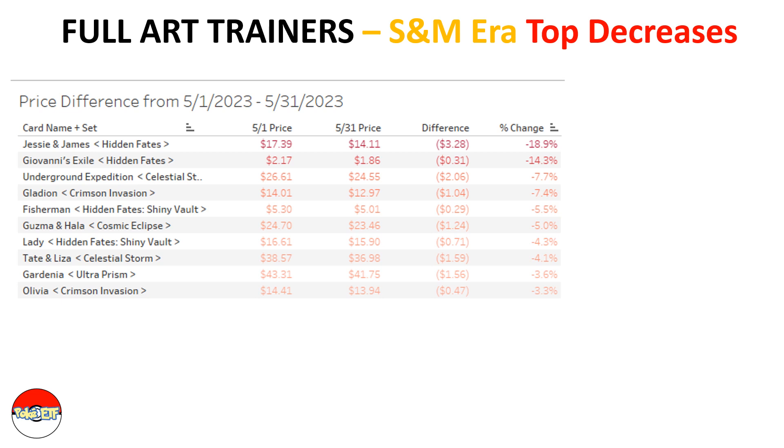Looking at the top decreases among the Sun and Moon era cards — as mentioned in the last two videos, Jesse and James is going down in price, and Giovanni's Exile from the hidden fates set as well. But again, these price decreases only represent a few dollars.